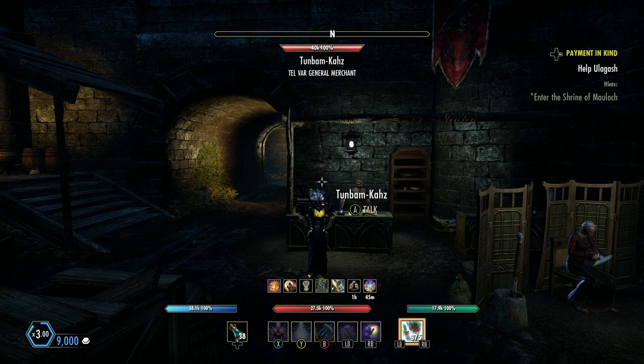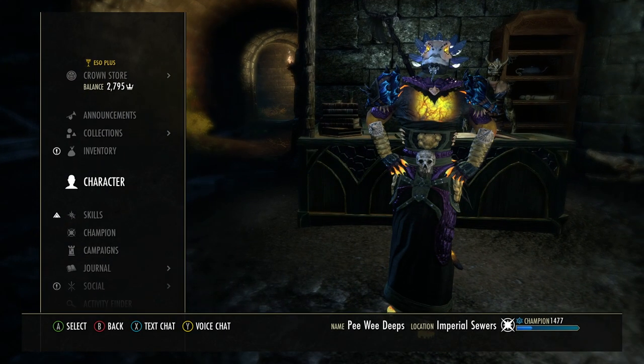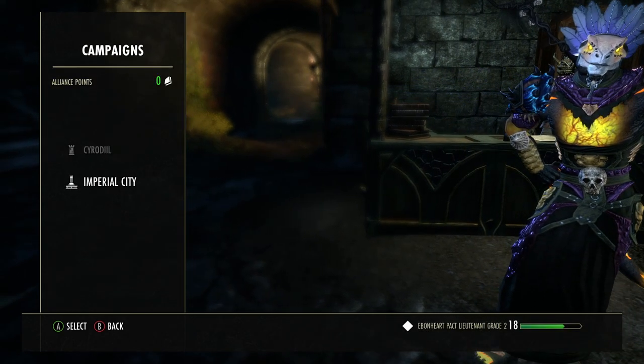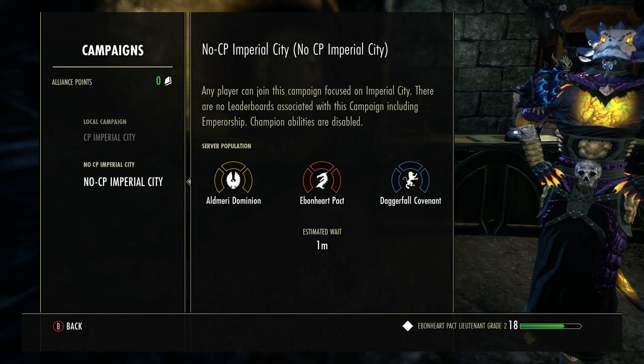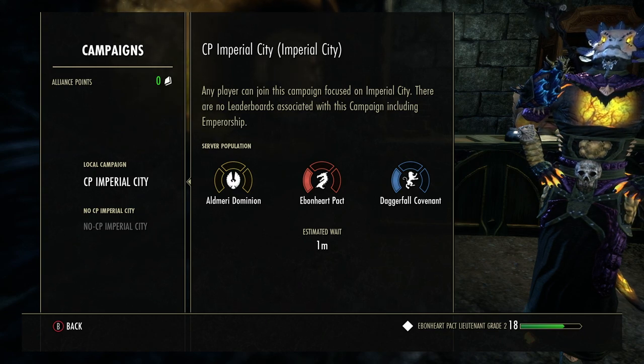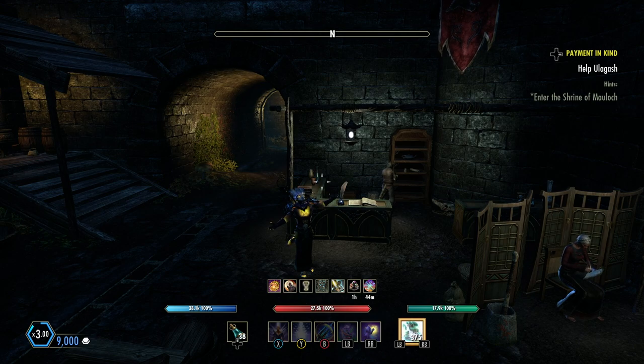Just make sure you don't carry a lot of Telvar around with you because you will get ganked. I know I've made a video about this before, but I think it's really great. If you're out of Columbine you can come in here because sometimes the one you want just doesn't pop up. To get into Imperial City, go to Campaigns, press A, choose Imperial City, and come into CP Imperial City. Both options are really quick — press A and it'll say please wait, then it queues you up. I haven't had to wait to get into Imperial City in about two years — it's usually pretty dead in here.